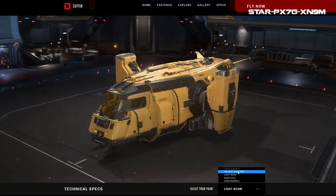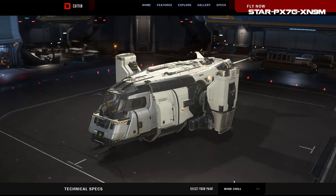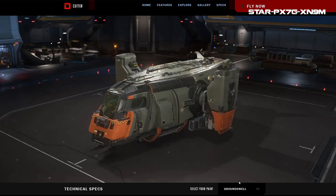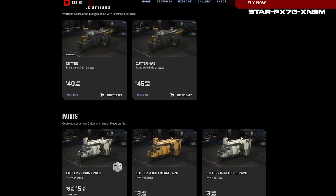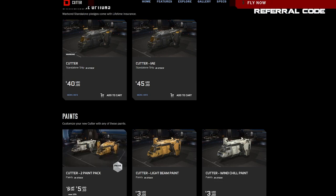With the Cutter you get a two-pack of paints to choose from, or three if you're a concierge member who has spent a thousand dollars or more on the game. The two colors are Light Beam and Windchill — a white and yellow one. I've been using the yellow paint job as it gives me a magical school bus vibe, but the Groundswell one also has a nice military look. Overall there are some decent color options for this ship.